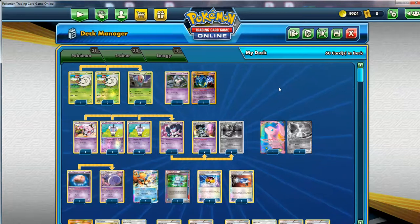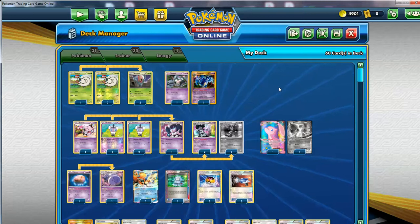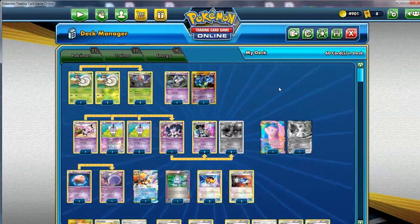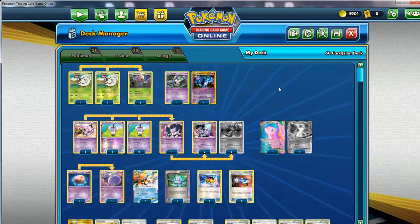What's poppin' everybody? This is SaberWolfViner4, and today I have a deck analysis for Gothitelle Accelgor. That's right, we're doing a Gen 5 deck analysis today. Before you know it, even the 5th generation of the TCG has shown its age.